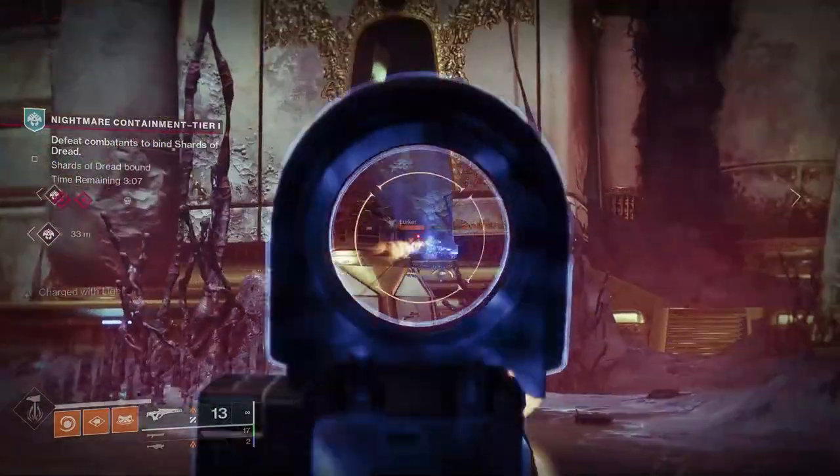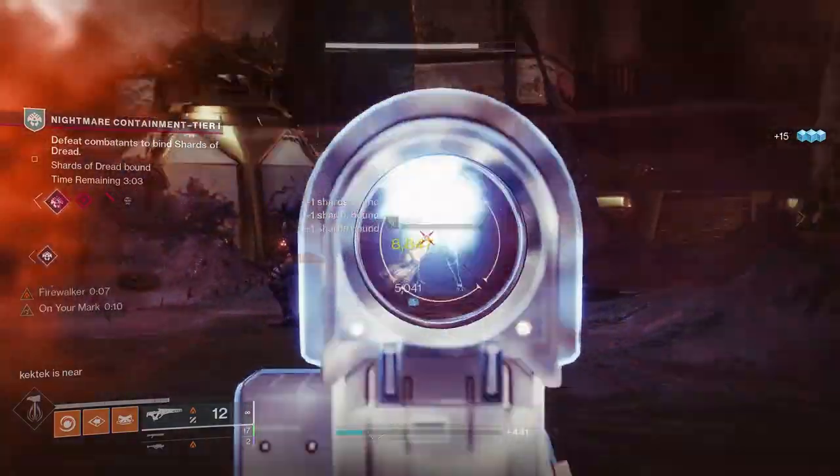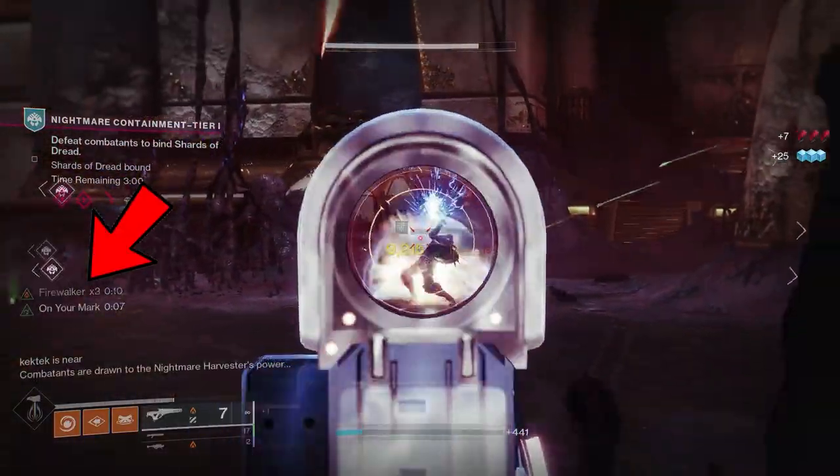To proc it, it can take between 1 and 3 kills to get the first stack, but it's usually after your second kill when it starts, and from there it's a snowball effect.